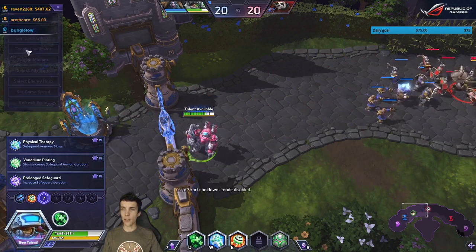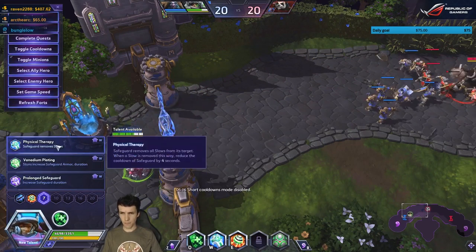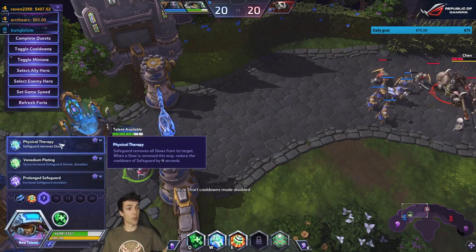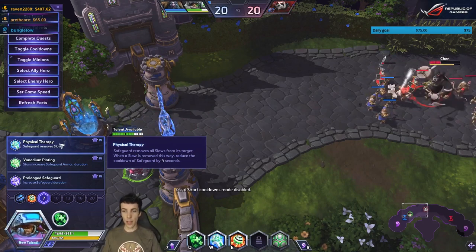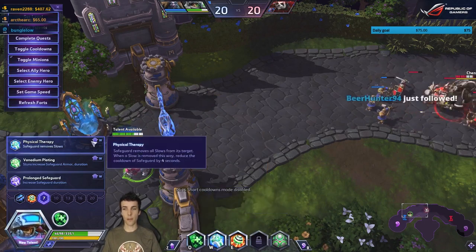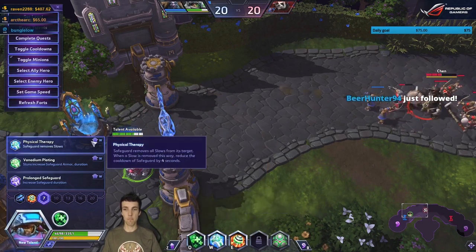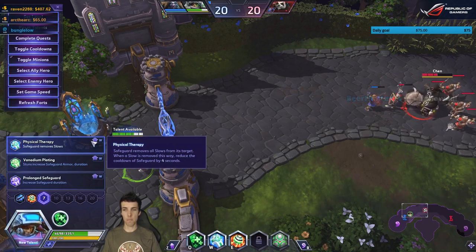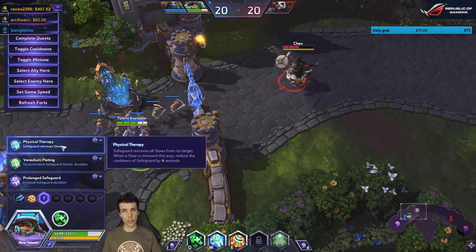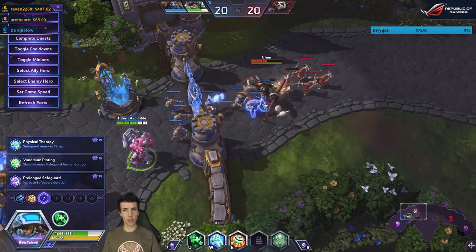Safeguard now removes all slows from its target, so it's a version of cleanse. When a slow is removed this way, your Safeguard is on an eight-second cooldown instead of 12. It only removes slows — kind of cool, but doesn't sound very amazing on its own. It works on any target, including minions.